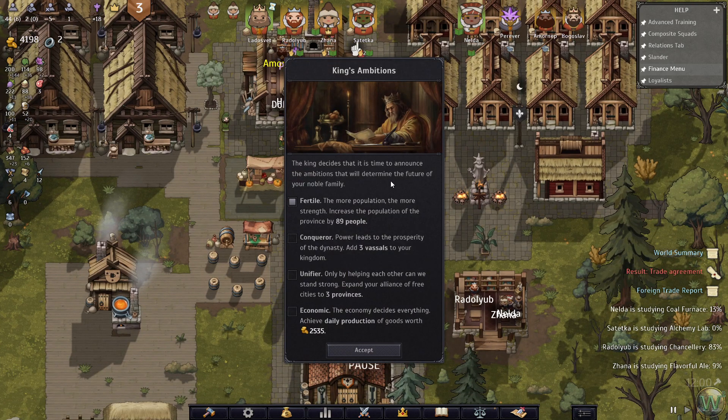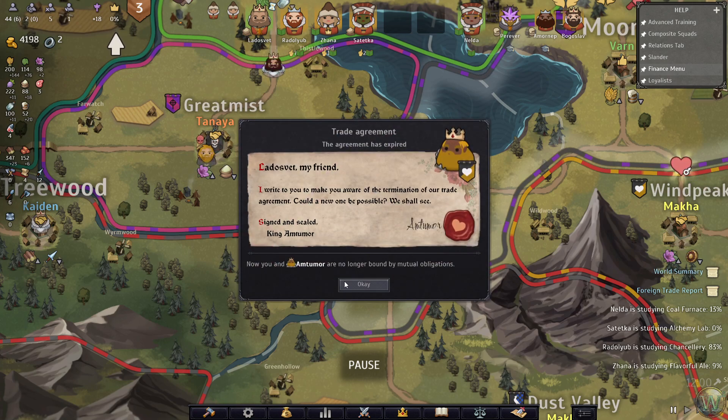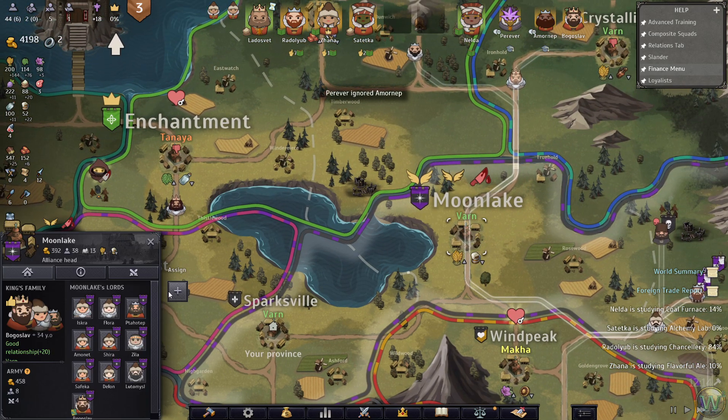King decides it's time to announce the ambitions that will determine the future of your noble family - another ambition. We could do the unifier since we have that anyway. I think we should do that, but we need to get out of the current one. We could talk to them about more trade if I remember how to do that.